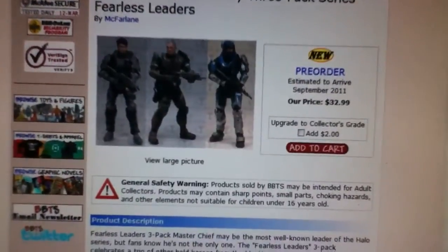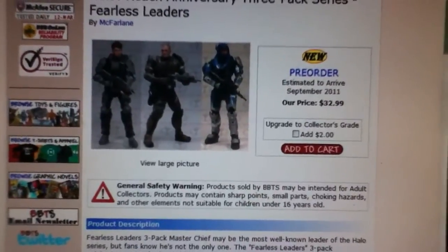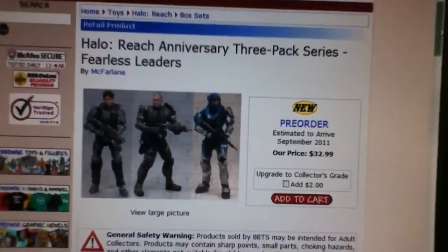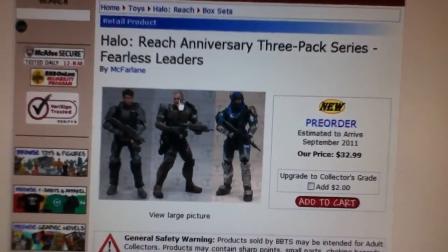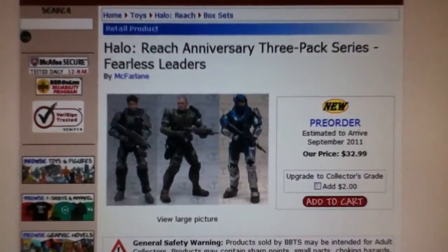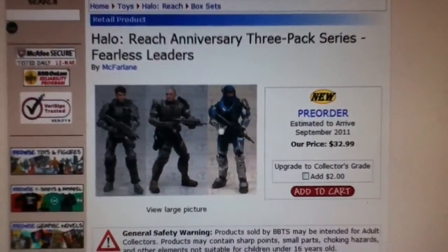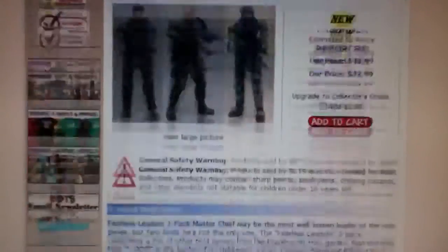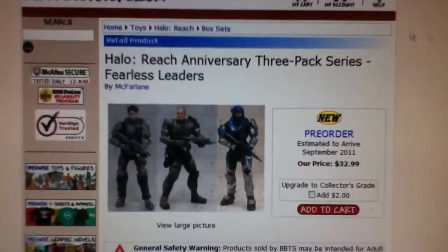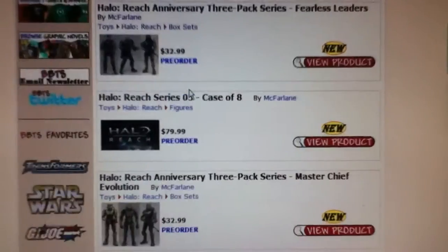Because they're making a helmetless George in Series 4, and it might make sense to make a helmetless Carter in Series 5, probably. That'll be interesting. And then hopefully they fix Forge's eyes, because if you guys have Forge, then you know he looks in one direction like a creep. And I don't have Buck, but I'm not going to buy this just for Buck, because that seems like a waste of cash. Carter comes with a DMR, Forge comes with a shotgun and a frag grenade, and Buck comes with his assault rifle.